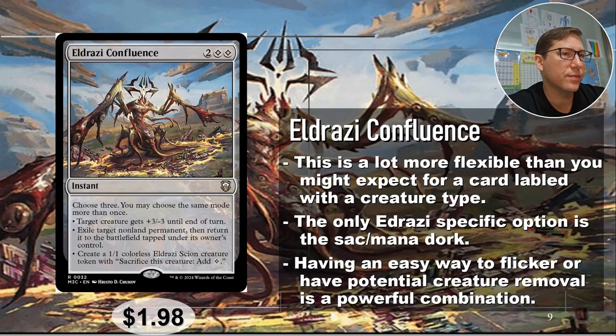Colorless — Eldrazi Confluence, two colorless for this instant. Choose three; same mode more than once as usual. First mode: target creature gets +3/-3 until end of turn — use this to increase damage after blockers are assigned, or use it for removal. Nice flexibility. Second mode: exile target non-land permanent, then return it to the battlefield tapped under its owner's control. You can blank up to three things, which is very useful in many decks.